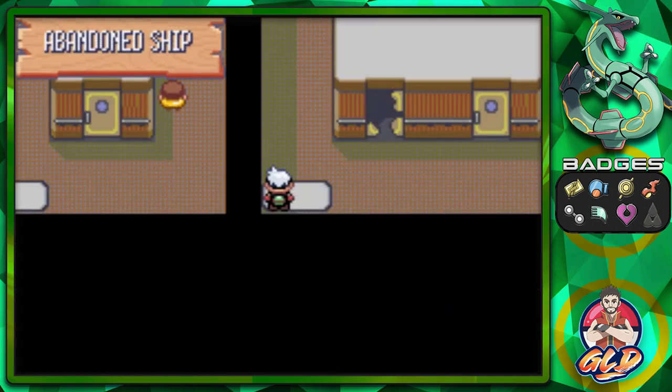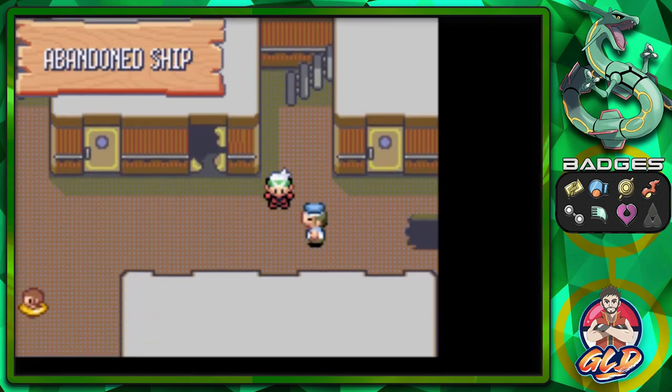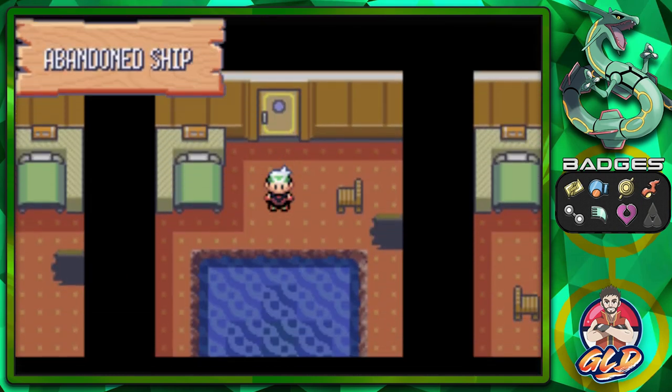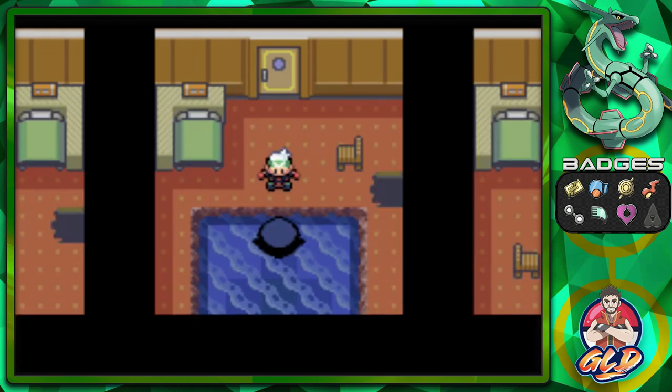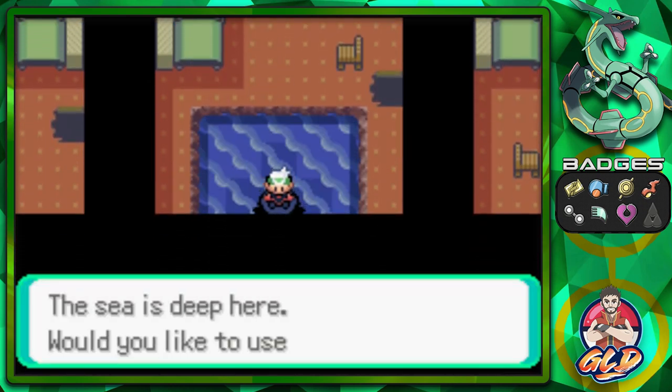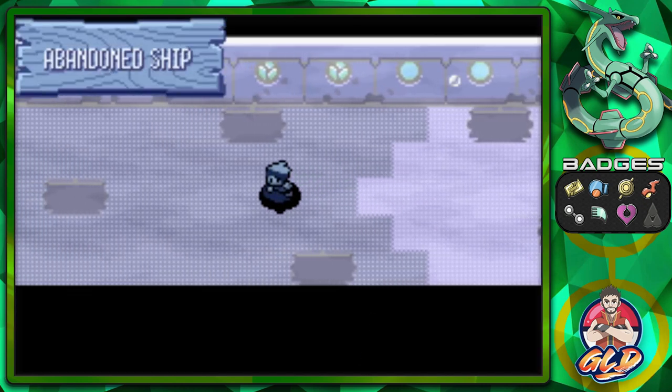We have to go to a specific room in order to use Dive. I believe it's right here down the middle. As you guys already know, if you see any dark patches in the water you will be able to use Dive — just like that — and you are now underwater.